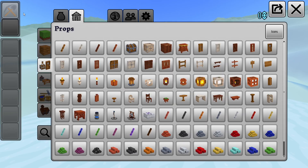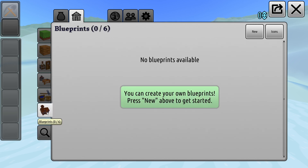Open your build menu and locate the blueprints section. Here you can create, delete, and manage all blueprints that you have. Click the new button to create a new blueprint.